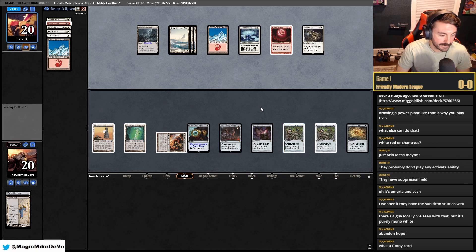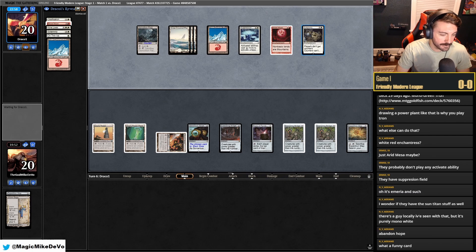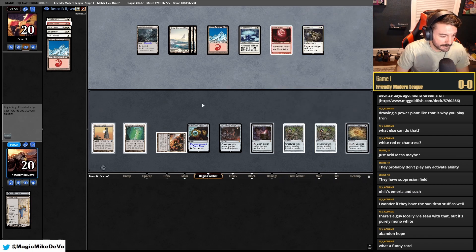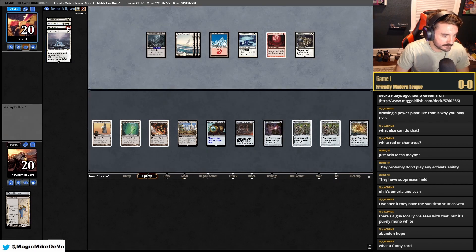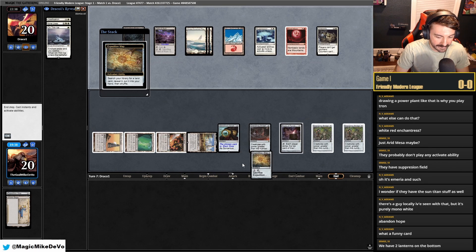Boseiju is not a good name because with Solemnity they can't even put a counter on it, so it would just be zero. The longer they take the better for us. Play Inventor's Fair and pass. They have Ossification, Nine Lives, and other stuff. That's actually helping us — we have two Lanterns on the bottom.